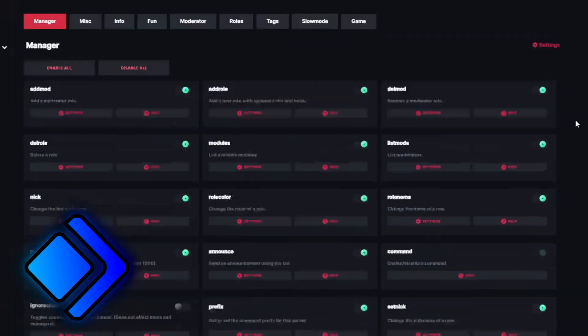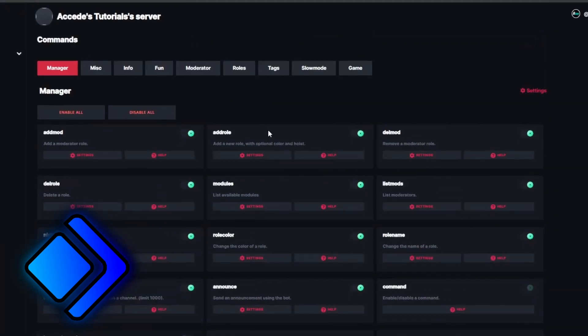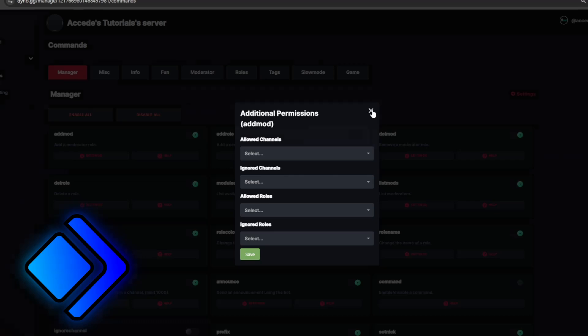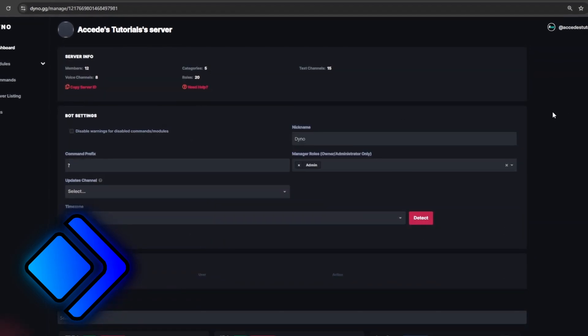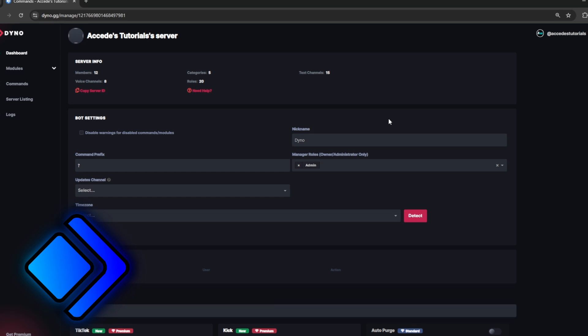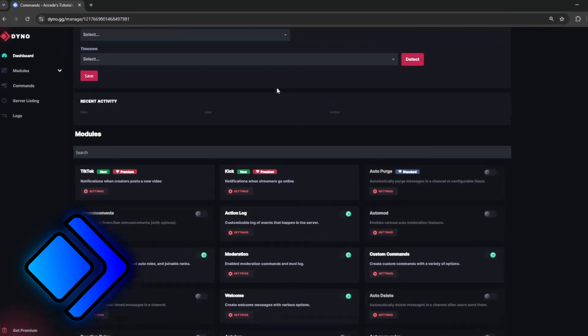You can go deep into Dino's commands and basically edit whatever you like — there are so many different commands. You can edit which channels and roles can use them, and turn some off if you only want the bot for certain purposes. Overall, this bot is one of the top moderation bots Discord currently has, and the Dino bot has been on the best Discord bots list for quite a while — so this is definitely one you should use.